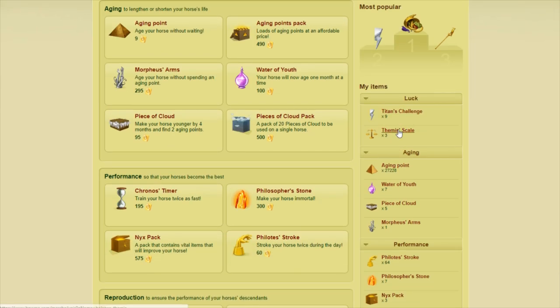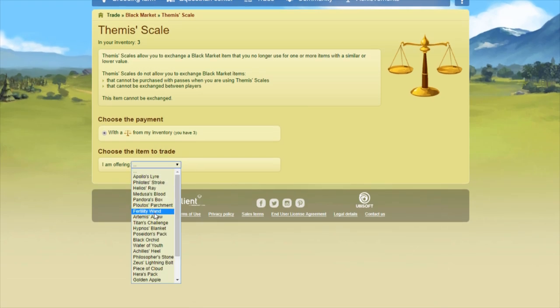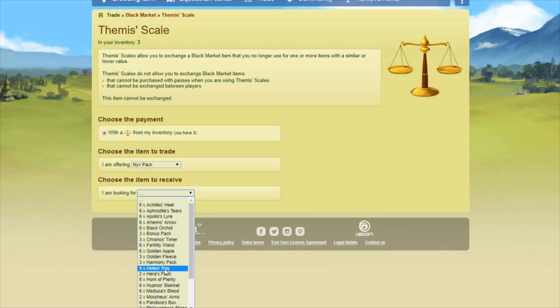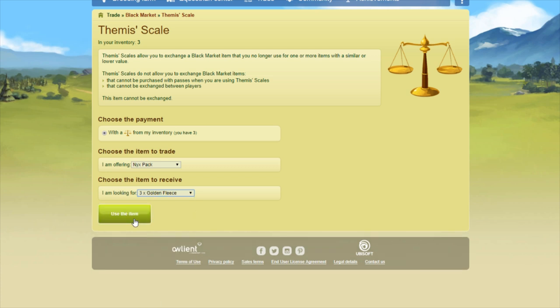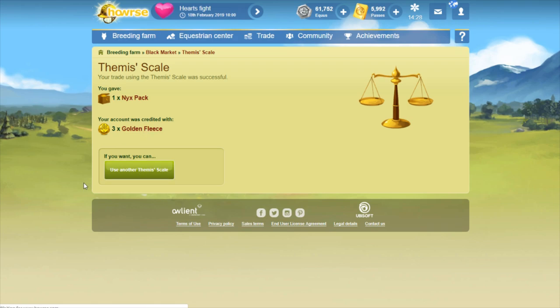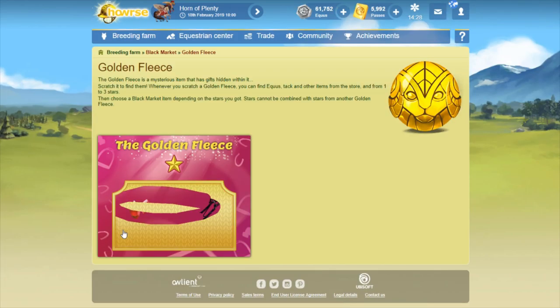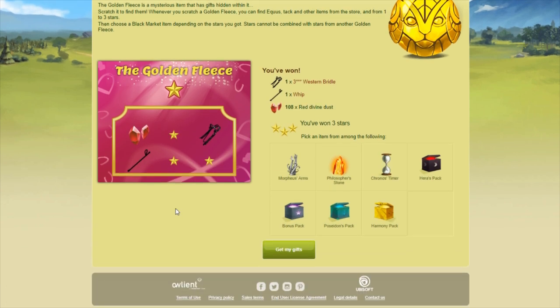I have to get some more fleeces by trading my Nyx pack. Here's three fleeces — now let's open up more. It's much easier for me to keep track because I'm exchanging them. I got three stars for this one. I'm going to pick Morpheus's arms. I'd love the harmony pack, but I've found sometimes I can actually trade Morpheus's arms to get three golden apples in return, so Morpheus's arms is actually better value. We'll trade that.